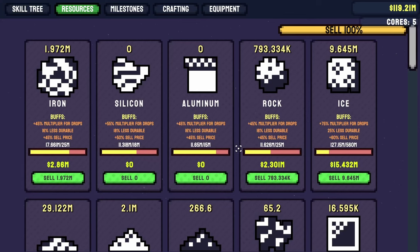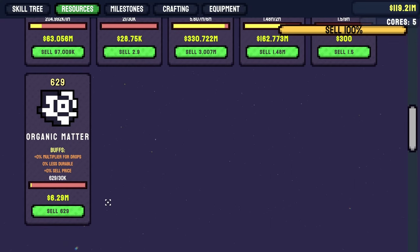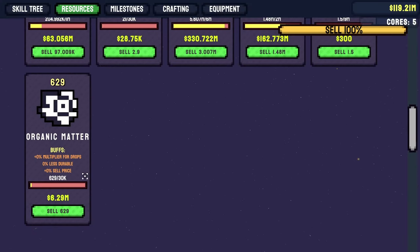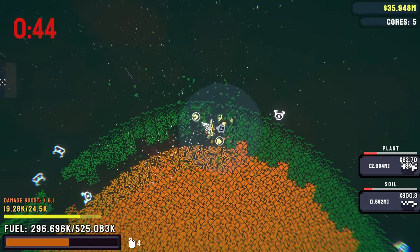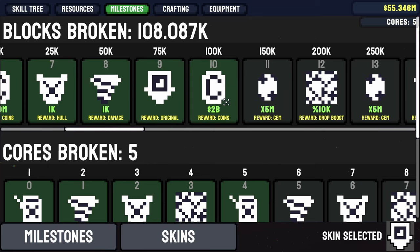What can I sell the organic matter for? Wow, this stuff is pricey — 629 of them already gets 6 million. That's a lot of multipliers, so let's do it. I don't even know where I got that 2 billion from — it must've been a cash reward from the blocks being destroyed. The reward was 2 billion coins. My goodness, I really jumpstarted the career here.